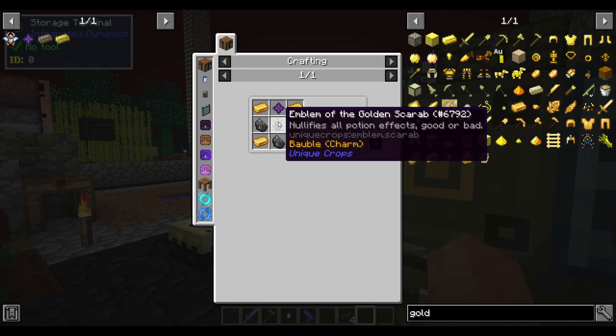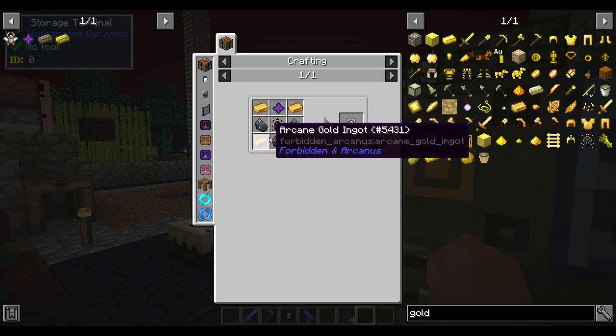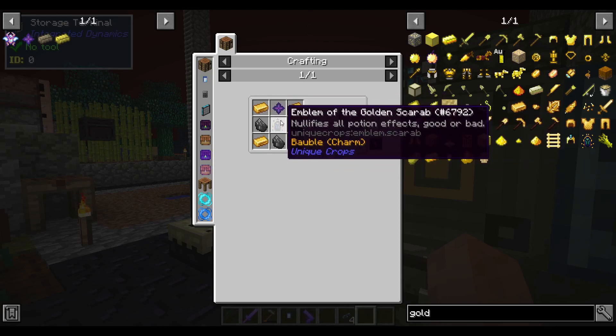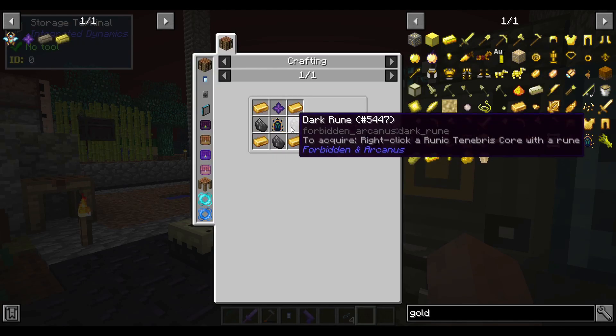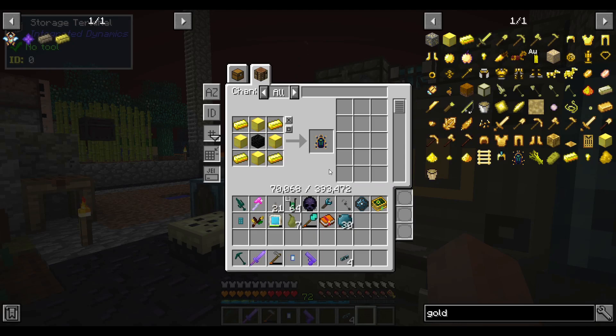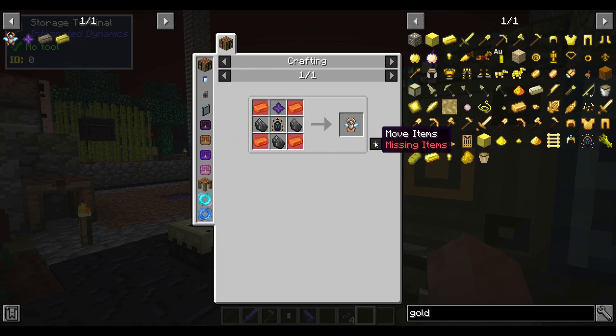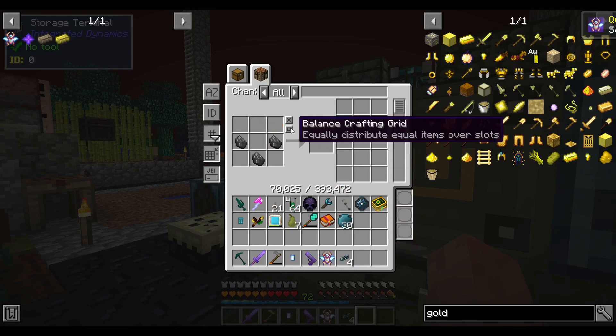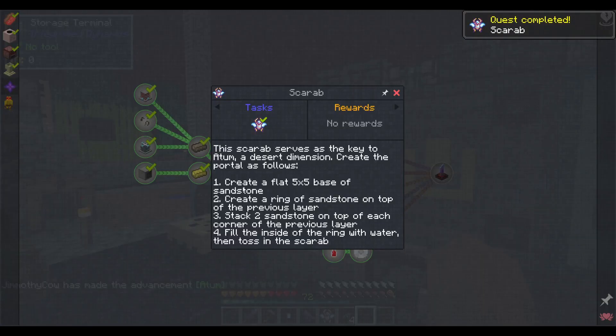While making the scarab I found something interesting: the emblem of the golden scarab nullifies all potion effects good or bad. Assuming wither counts as a potion effect, maybe it'd be useful — though it gets rid of all good ones too, like absorption. Maybe useful against the Guardian boss that I keep bringing up but am still not going to fight. Anyway, that gets consumed to make the scarab — quest complete.